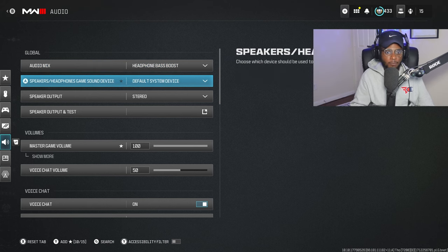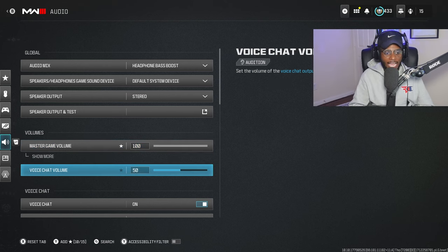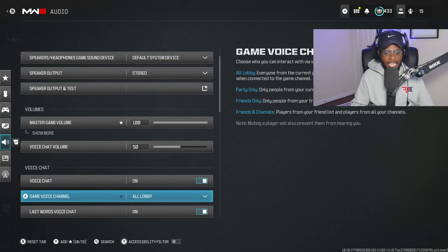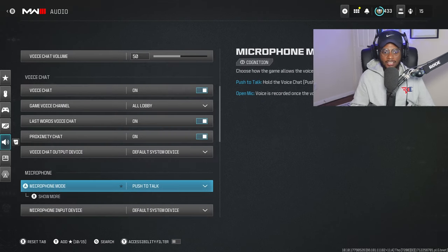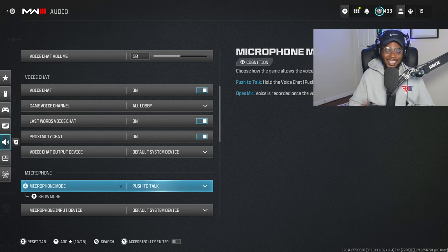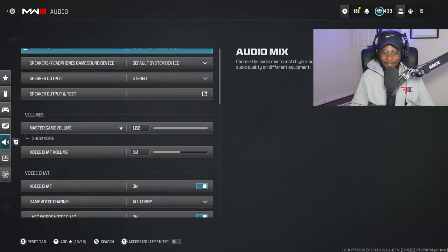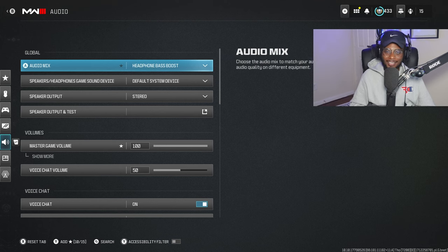Everything else here is going to be pretty much the same. I have my master game volume cranked all the way up — I want to be able to hear what's going on. I have my voice chat turned down to 50%, and I push to talk so I don't annoy people, especially when I'm recording videos. Make sure you guys are playing on Headphone-Based Boosted. You'll be able to hear footsteps and gunfire a lot easier and start destroying some lobbies.